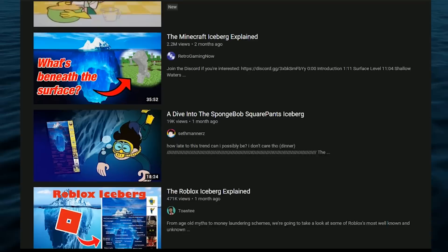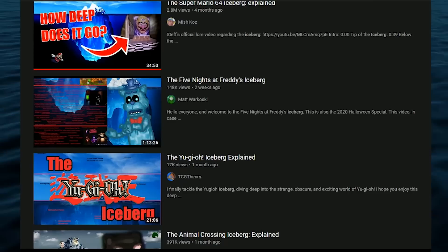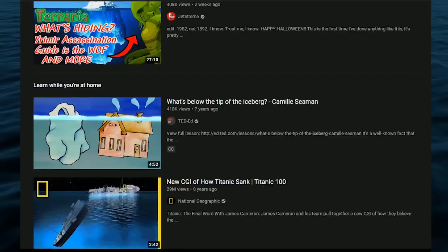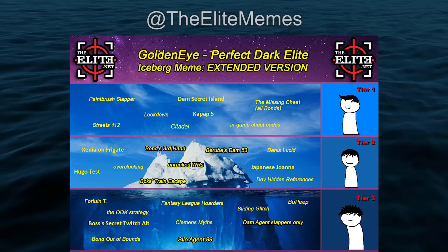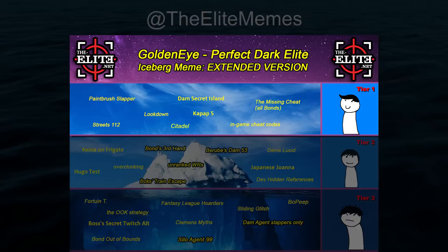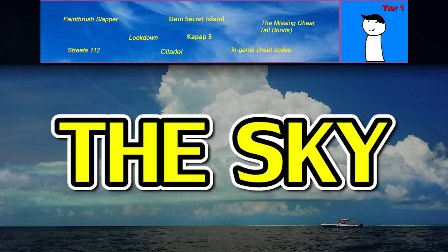If you don't know what this is and haven't seen any of the numerous iceberg videos about Super Mario 64 or other games, just hold on to your hat and you'll catch on pretty quick. These iceberg memes are always evolving, changing, things getting added or removed or shifted around. The version we're looking at today is close to this one, tweeted out by @theelitememes on July 15, so you can take a look there if you want to follow along.